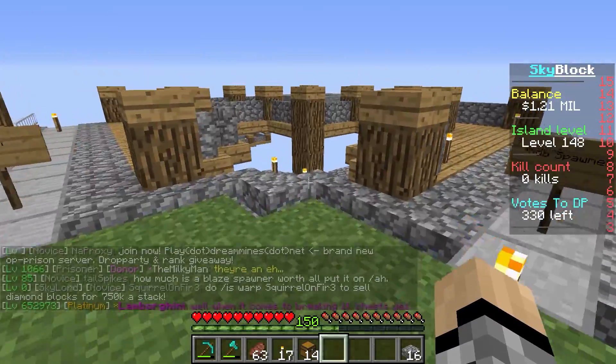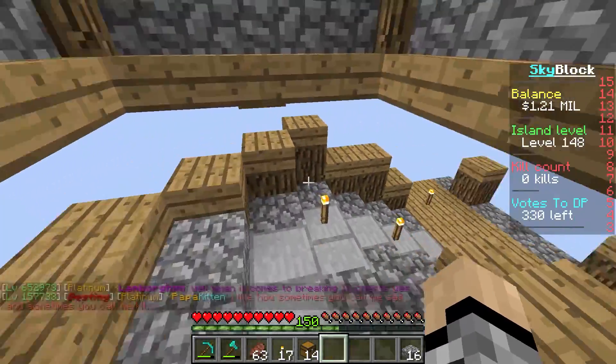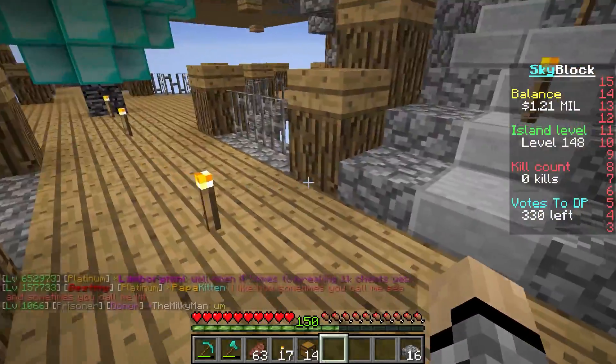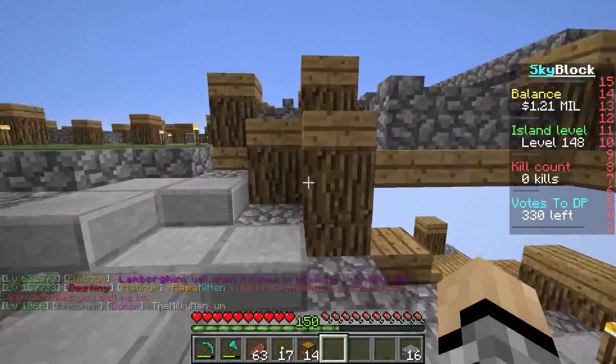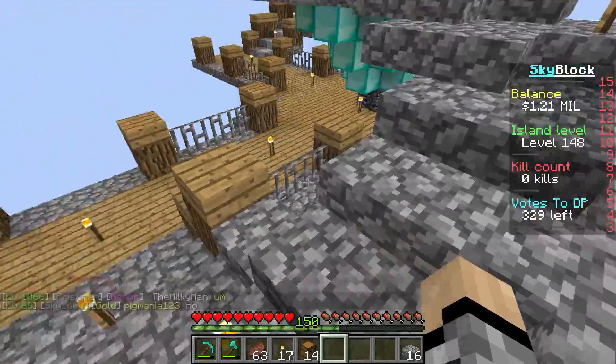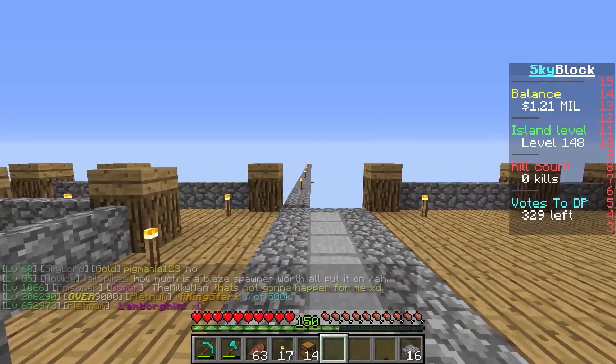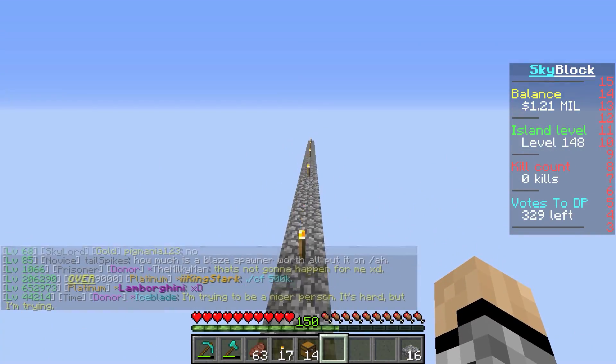I don't know if I showed this last episode, but I did this staircase right here. I think it turned out pretty good, so this will be our staircase design. I've done it on this side but I still need to do it on the other side. Also, there's a little bridge extending this way.